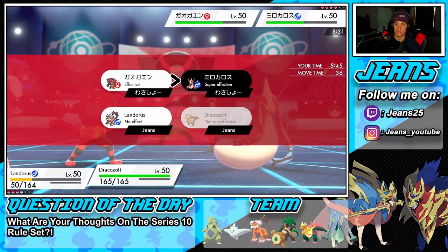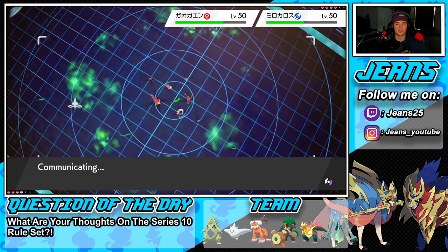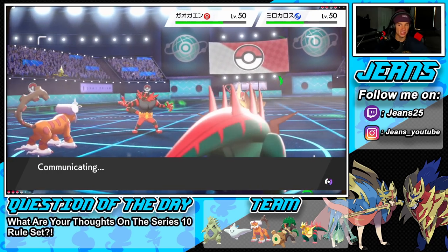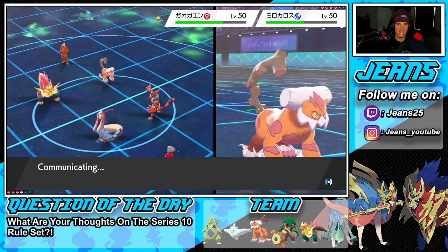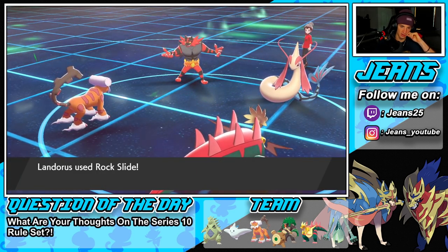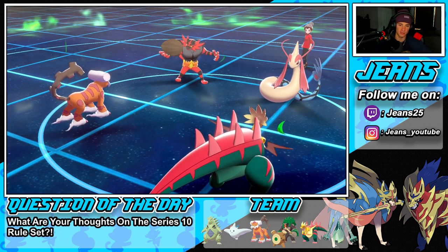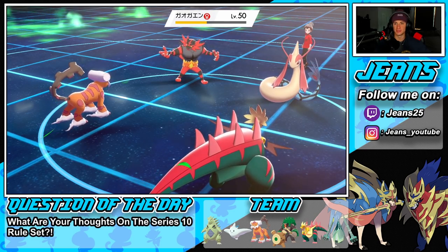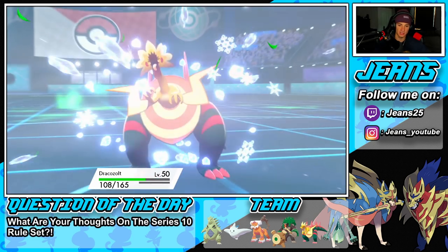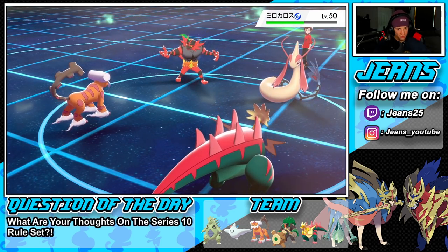There goes the Fake Out. Here's a Rock Slide — and it misses the Milotic! I wanted to hit Milotic for a potential flinch. Milotic eats up on its berry. Let's see how this plays out — all flinch chances gone. Milotic eats it up. Okay, so now I honestly think Milotic's going to Protect — that's a fair statement. So I'm going to Rock Slide and High Horsepower over onto you. Come on, show me that Milotic's Protecting.